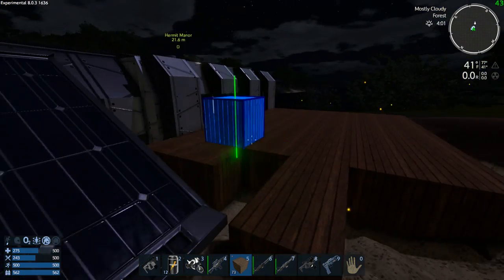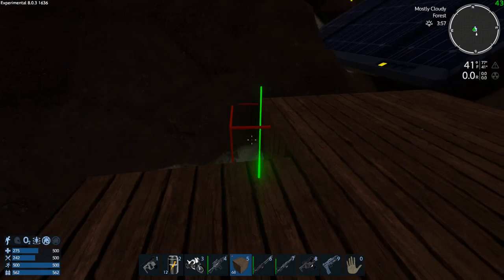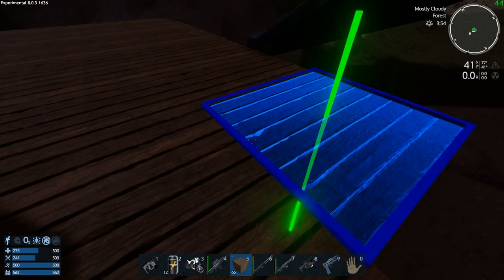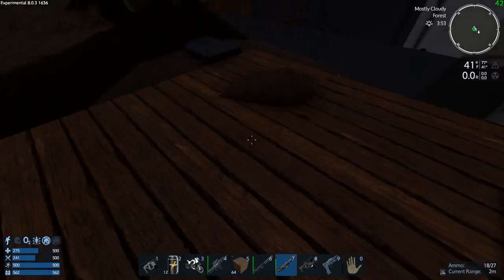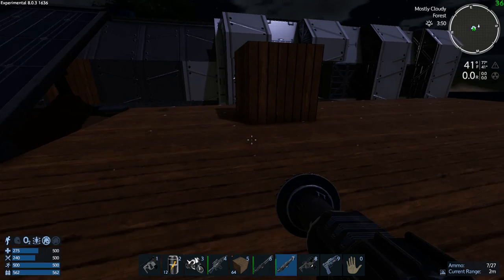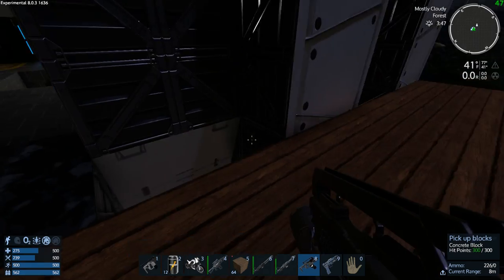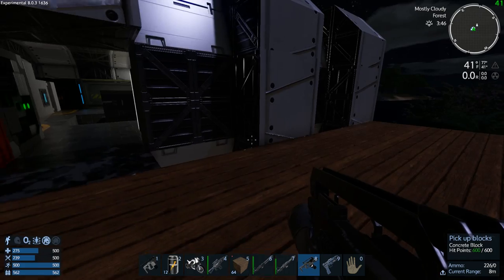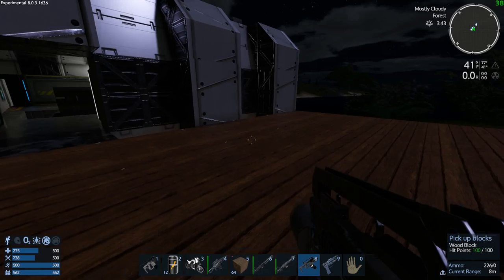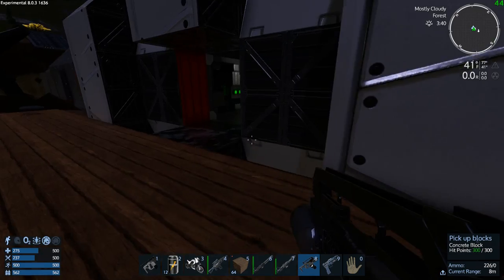I want to put in like a med bay. We need some more room just for general building. Take out that little bit of ground, get rid of that. The question is, I want to take that stuff out, so I think I'm just going to start a new wall here. Of course the problem will be we're going to take it out.